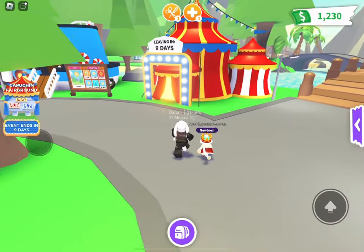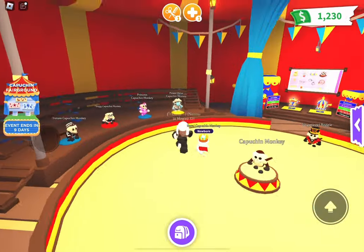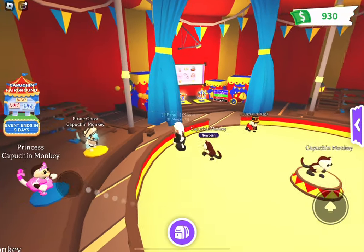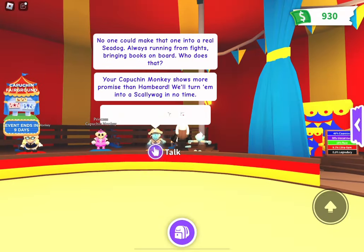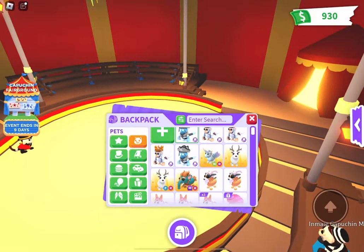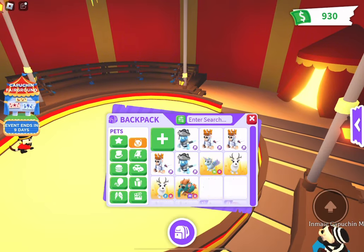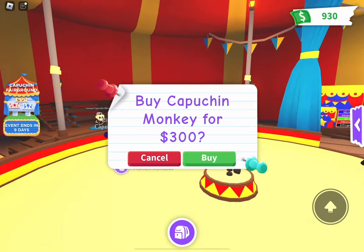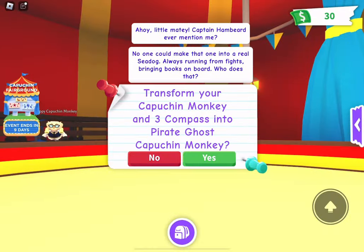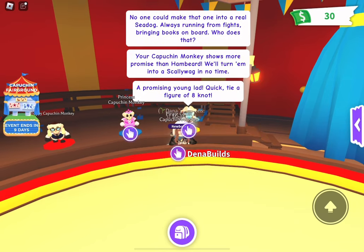We got another tutu and another compass. At this point with the amount of compasses we're getting, we have to make another pirate ghost capuchin monkey. Also another firing propeller and a tutu. We got another pirate ghost monkey too. I'm so curious how many royal monkeys we have now — one, two, three, four, five, six, seven. I actually like the number seven. Let's just purchase the rest of the capuchin monkeys and make as many pirate ghost monkeys as we can. We have three compasses left, so we can make one more.